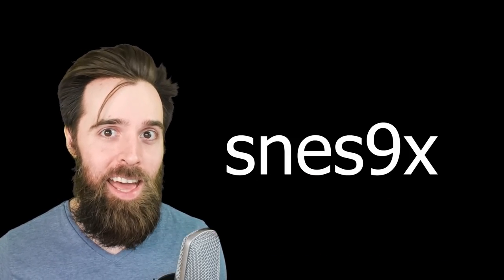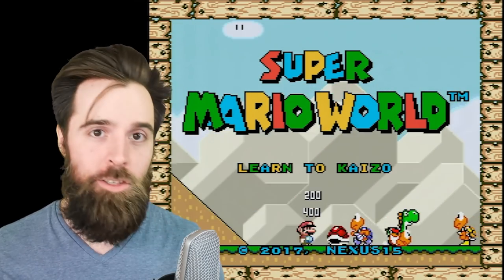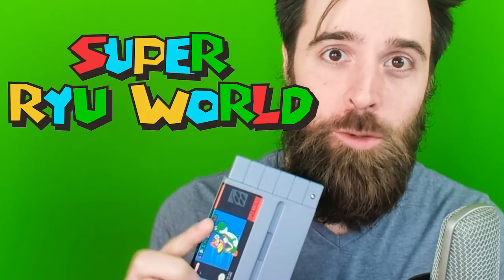Second, you need an emulator to play the game on. I personally use SNES9x. However, there are a lot of different emulators for Super Nintendo, so choose whatever one makes you the happiest. So now you have the original Super Mario World and you have an emulator, which means so far you can play the original Super Mario World. But how do you make it Super Ryu World?